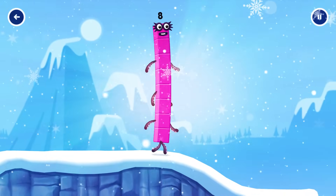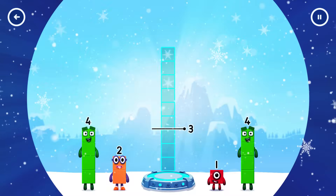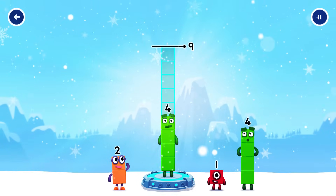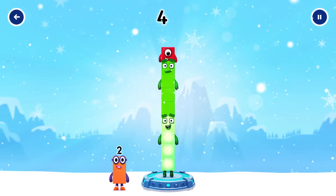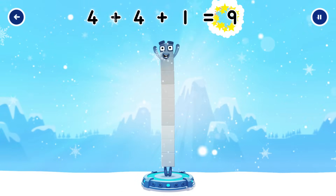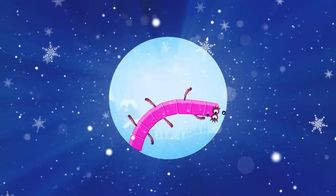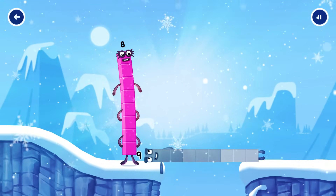Octoblock coming through! Add number blocks to make nine. Four, four, one. That's right. Four plus four plus one equals nine. Nine. Well done.